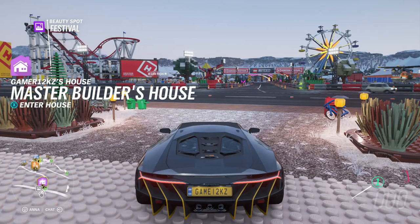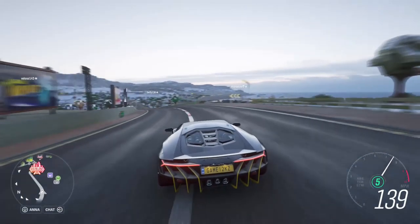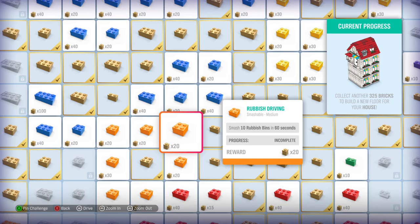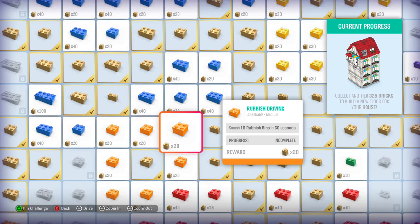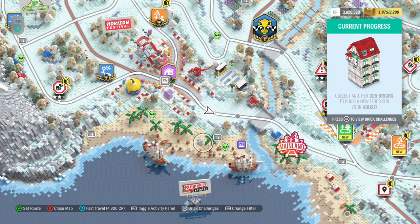You just saw us unlocking the house, and now we're gonna do races in the Centenario to unlock something else. We have to collect another 325 bricks to build a new floor for our house. So that's what we're doing in this episode — just chilling out in the Centenario.